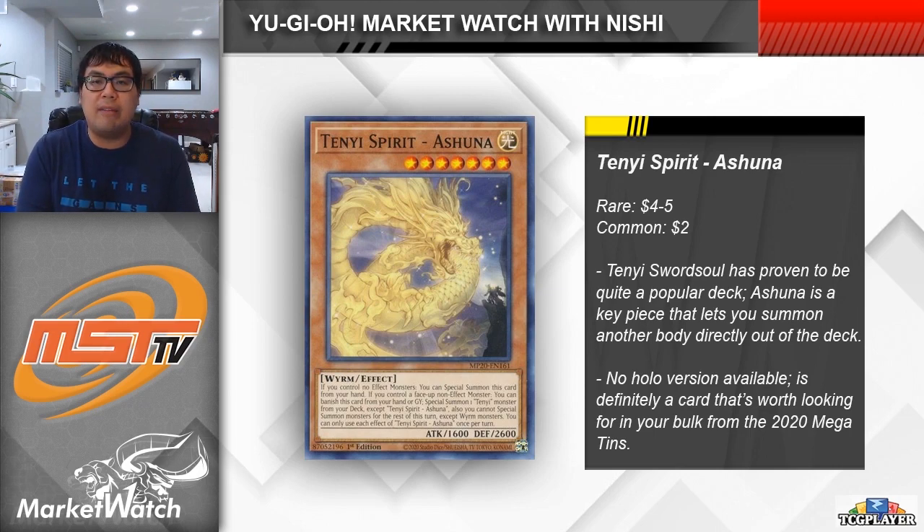Unlike Edhara and Vishuda, Ashuna was never reprinted in an OTS tournament pack, so there's only the original rare printing, which is currently $4–$5, and then the common printing from last year's Megatins, which are $2–$3 each. It was definitely something that a lot of people were overlooking in their bulk last year, so if you do have last year's Megatin bulk sitting around, it just might be worth digging into it and setting aside any copies of Ashuna, Vishuda, and Edhara that you're able to find.